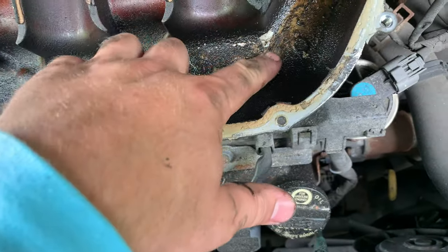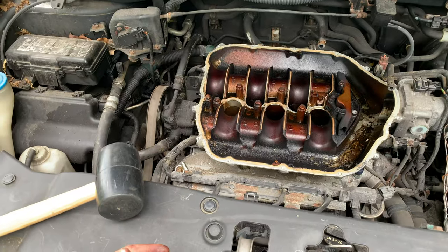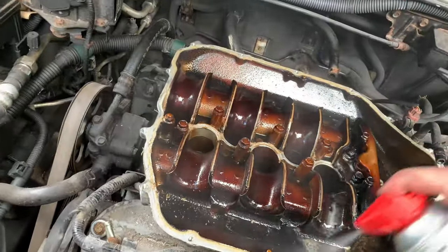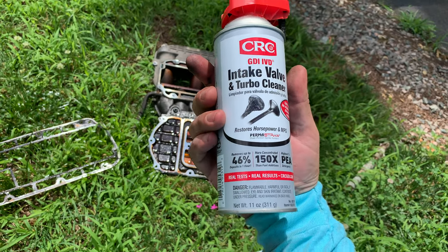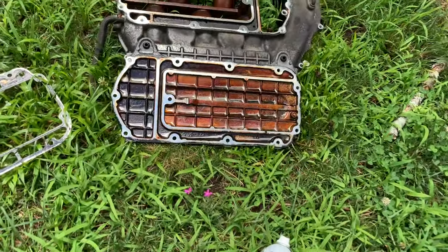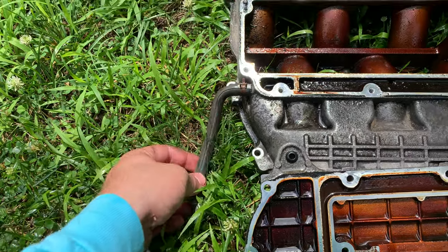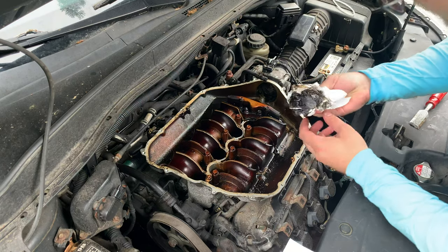The gaskets here are just kind of crap. Let's make a plan of action — I'll spray this stuff so I can wipe it down. Using some of this intake valve and turbo cleaner by CRC. This should in theory help get rid of some of the nasty deposits. I sprayed it into this little hose — looks like an EVAP hose or something — and it seemed kind of clogged. Maybe that's part of our culprit right there.